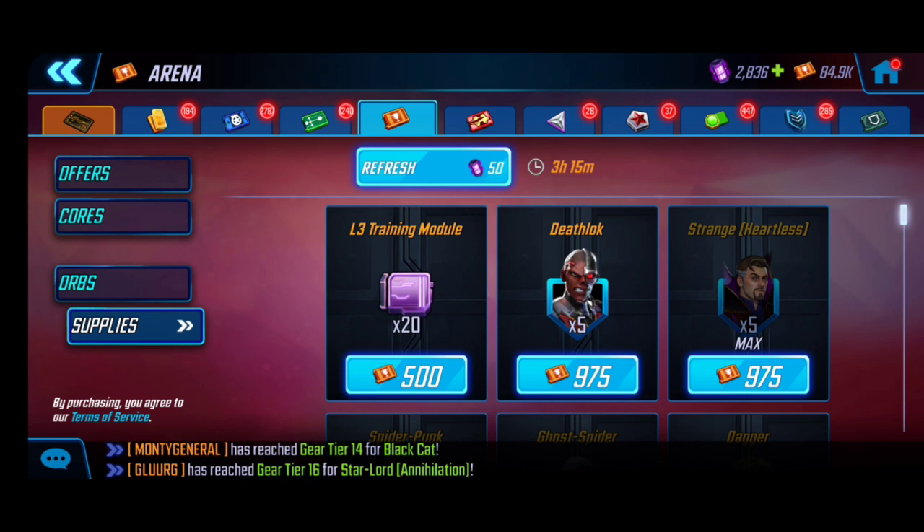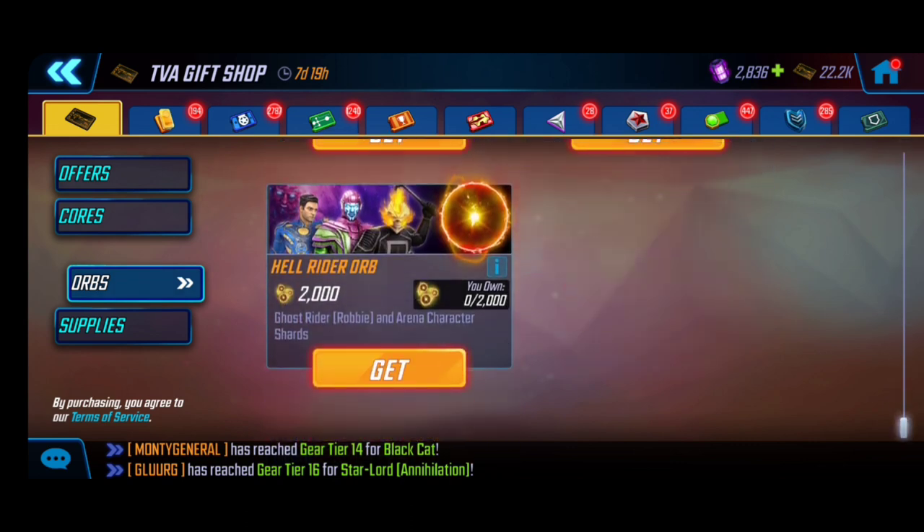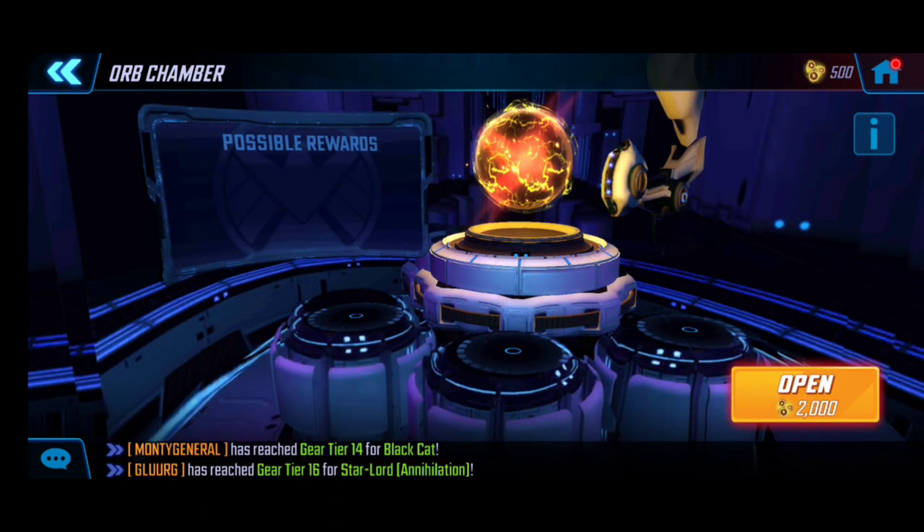Once you get those fragments, they all add up and you'll claim all the shards from the milestones themselves. Now for actually getting the shards: head over to the TVA gift shop for the monthly event. It took me a bit to find — it's not the typical gold store we're used to, but it's in the TVA store where you'll find the Hell Rider orb to open.